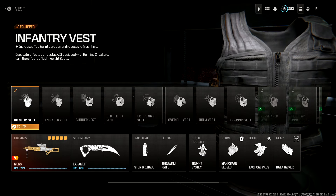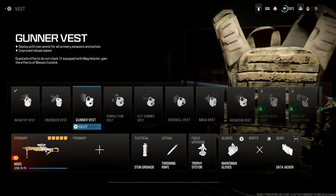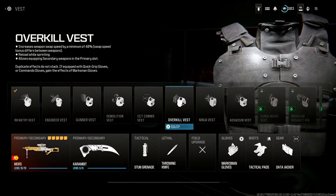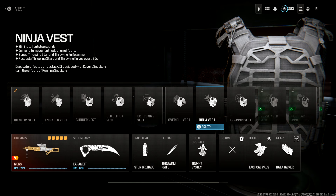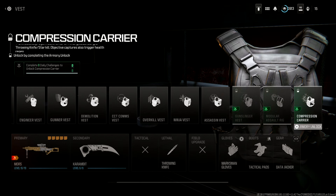Finally, the vests. I've been running the infantry vest — it gives you a bit of move speed to get around the map faster. If you want an alternative, basically any vest that doesn't mess with your perks is fine. The engineer vest gives an extra gear slot. Avoid the gunner vest — you lose your boots, the most important perk slot. Demolition vest keeps tacticals and lethals coming. Overkill vest lets you reload while sprinting and swap weapons faster — looking at it, I actually think the overkill vest would probably suit this class the best. Avoid the ninja vest — you lose your gloves. The assassin vest gives you ghost permanently, which is great. Infantry vest is still great though.